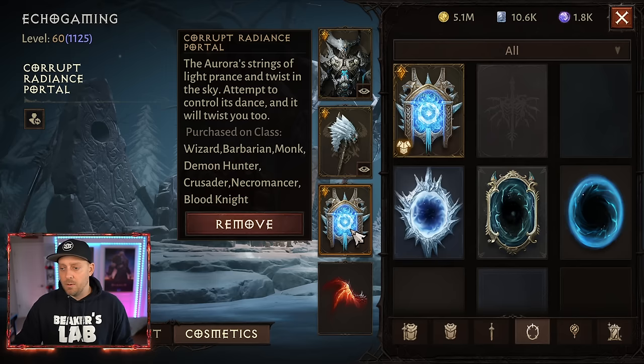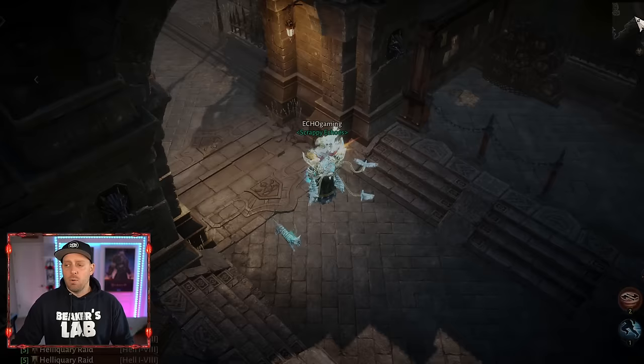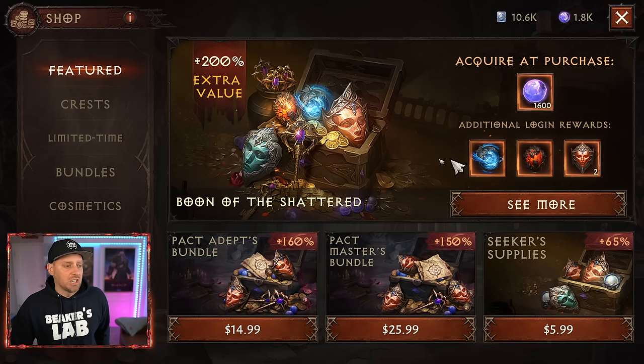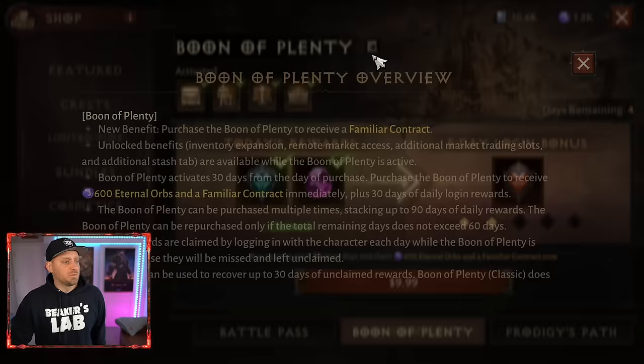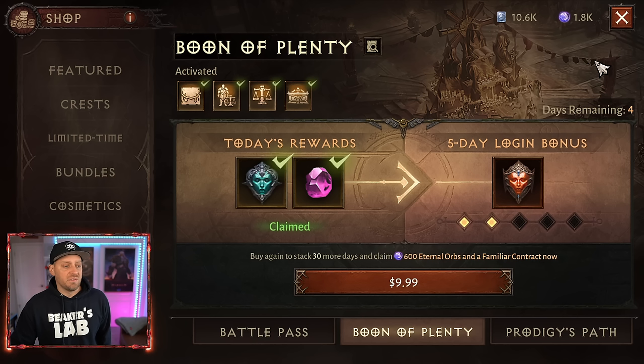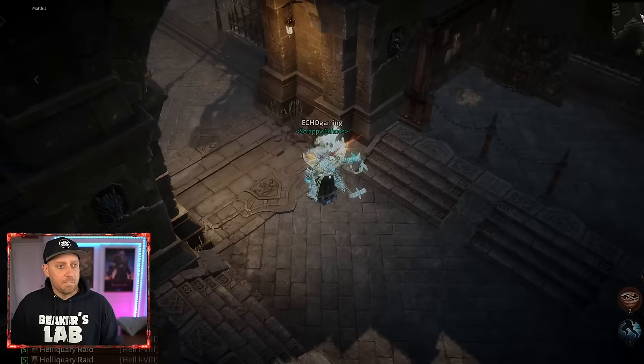You also have portals you can utilize. Every day inside the shop, they're going to give you something for free — a free daily pickup. I typically don't buy much. I buy two things: the $5 Battle Pass every month and the Boon of Plenty. The Boon of Plenty gives me a bunch of rewards — Pet Contract, Orbs, Legendary Crests, and some Fervent Fang Gems. But mostly I like it because it allows me direct access to the market, so when I find gems in the open world I can go right to the market without returning to Westmarch.